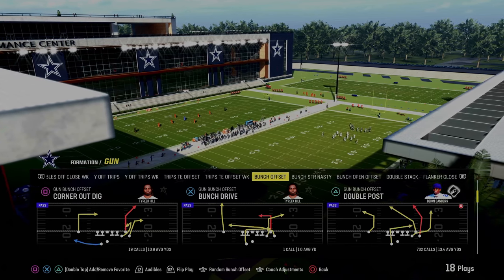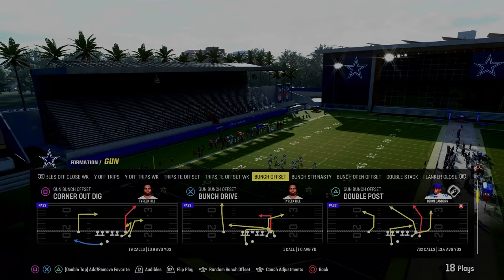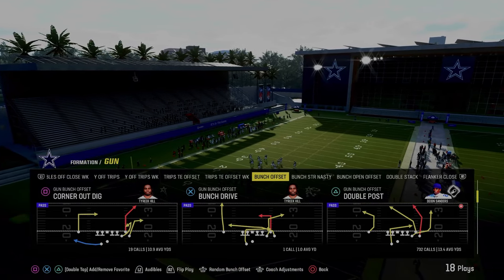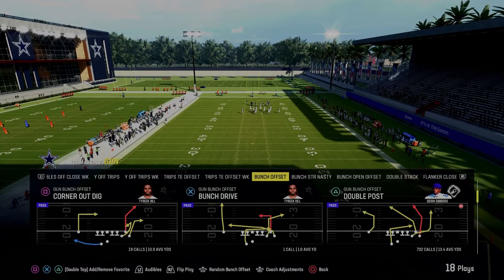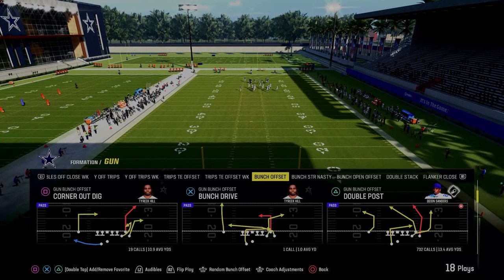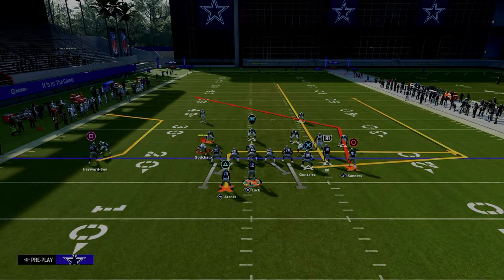The next play on our list is the Double Post. This is not a Gun Bunch Offset — it's only in the Eagles and Colts playbooks. This might very well be the best play in Madden 24. I'm going to give you two or three setups out of this play to obliterate man and zone coverages. The easiest setup — and truly one of the best — is we're just going to streak the slot receiver and snap the ball as quickly as possible.